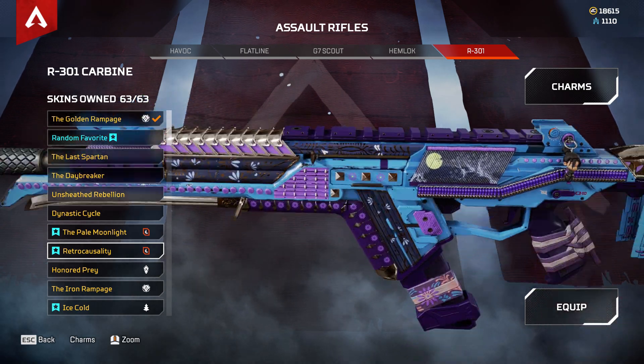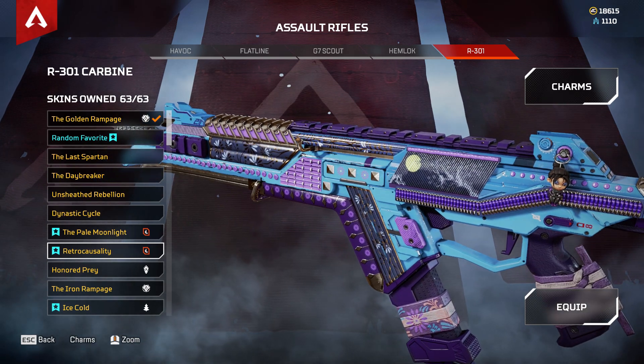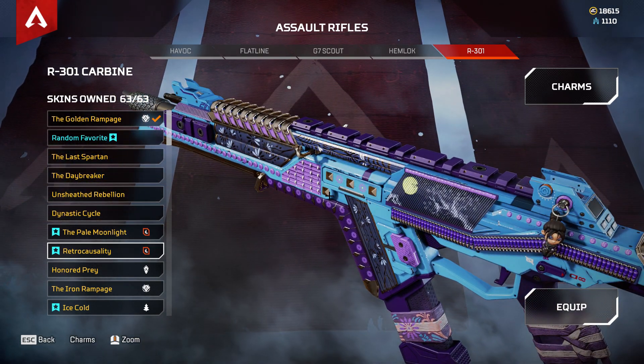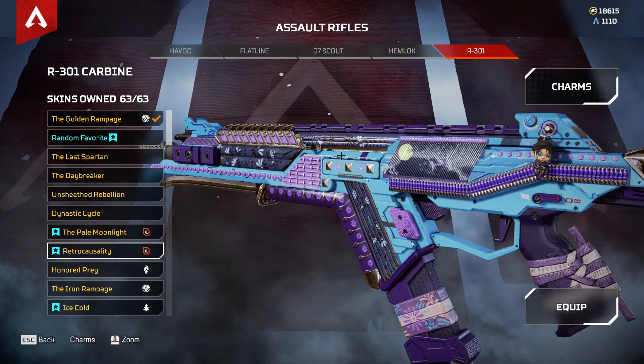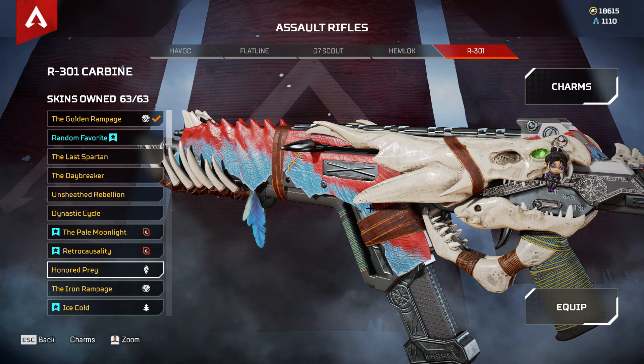I quite like Retro Causality because of how slender the skin is. I like the colors, and I remember pro players such as DC rocking this skin back when it was released. Then we have Honor Prey.